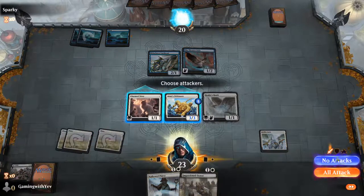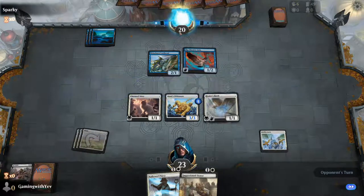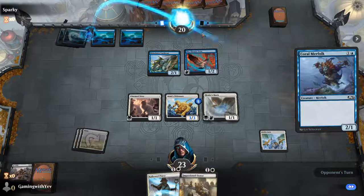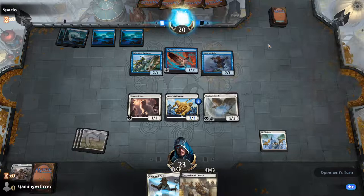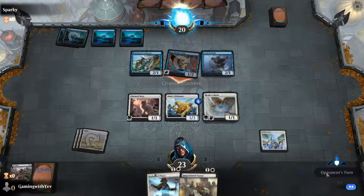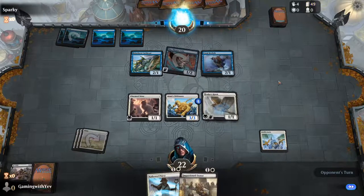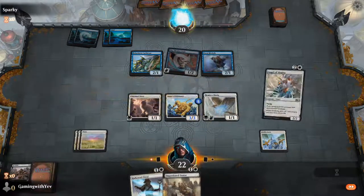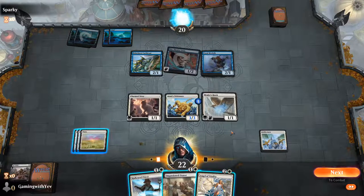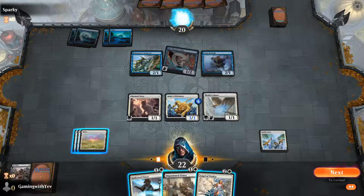The goal of the game is to get your opponent's life total from 20 to 0. But there are other ways to win, like making your opponent draw all the cards in their deck. Certain cards also enable you to win instantly — I can't think of any off the top of my head, but that covers the basics.